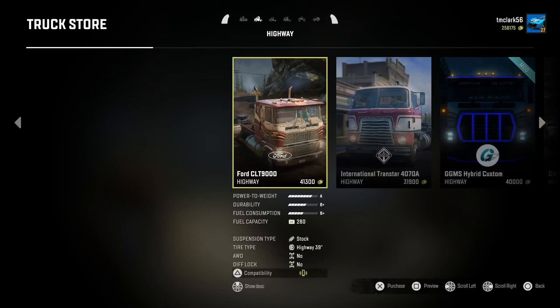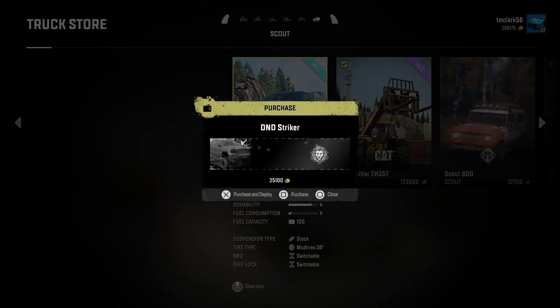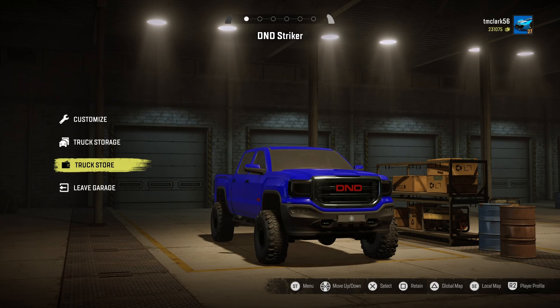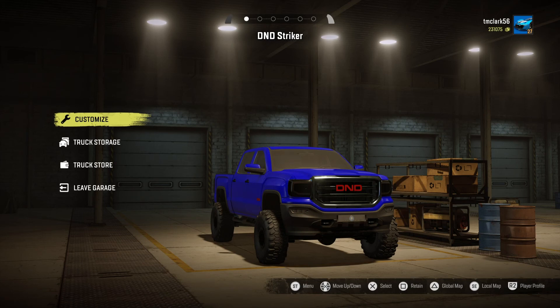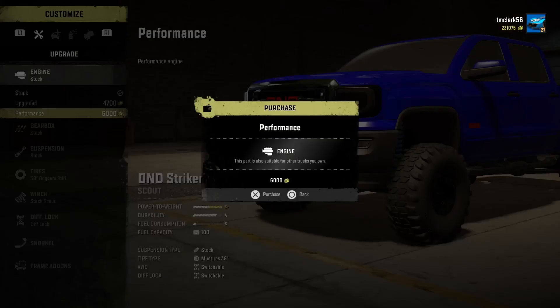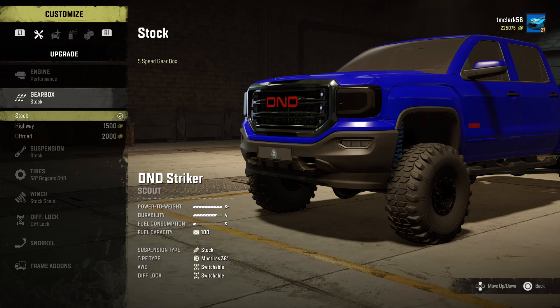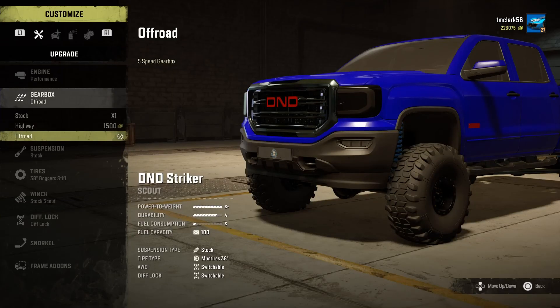So we're going to look at the DND Striker. We're going to go to the truck store and purchase it - it's a scout vehicle. We're going to purchase this one and then customize it. We're going to put on the best engine and the best gearbox for off-road.